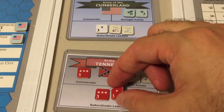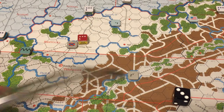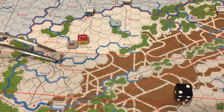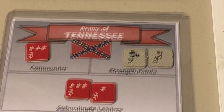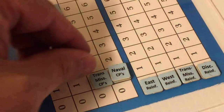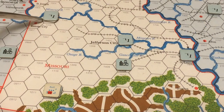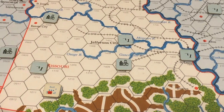The second command point uses rail movement to move another strength point to join the Army of Tennessee, which now has eight strength points. The Union spends its dice difference point and one Trans-Mississippi command point to move a strength point from Lexington, Missouri four hexes toward Springfield to join Buell's force.